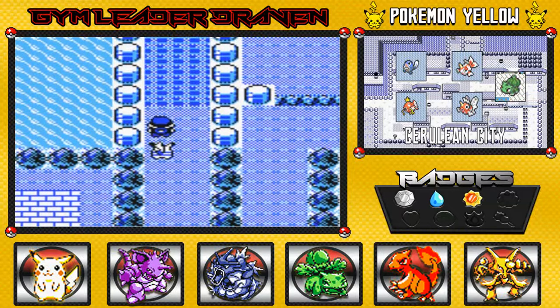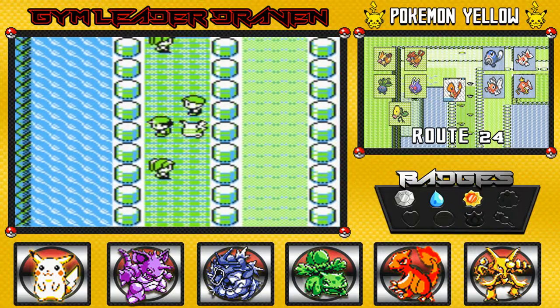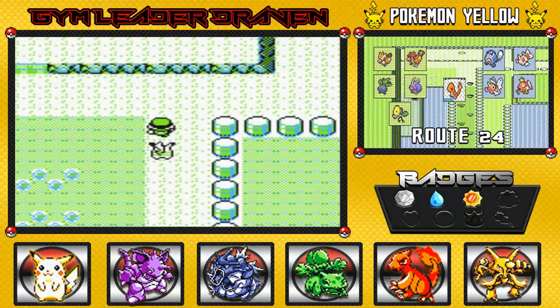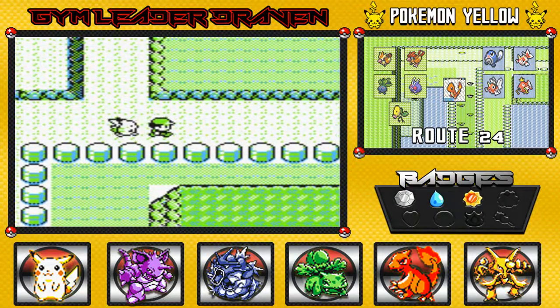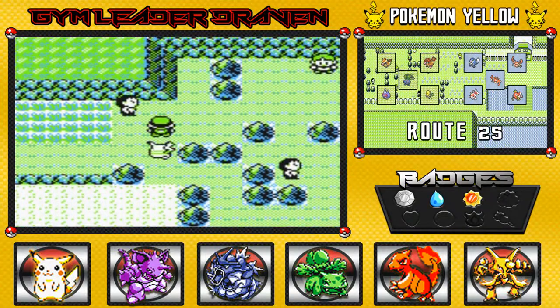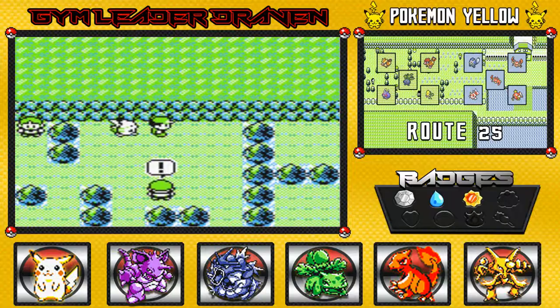Now you gotta go back up and face the Youngster that has the Slowpoke — that's exactly what we're doing right here. As you can see there's the Youngster we have not battled. One important thing: if you want to switch out Pokémon you can't, because once the glitch is activated your Start screen will not work until you have actually battled this guy.